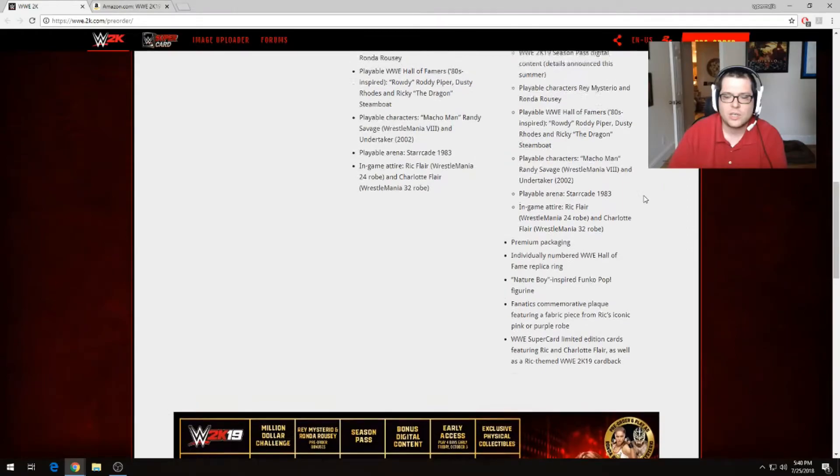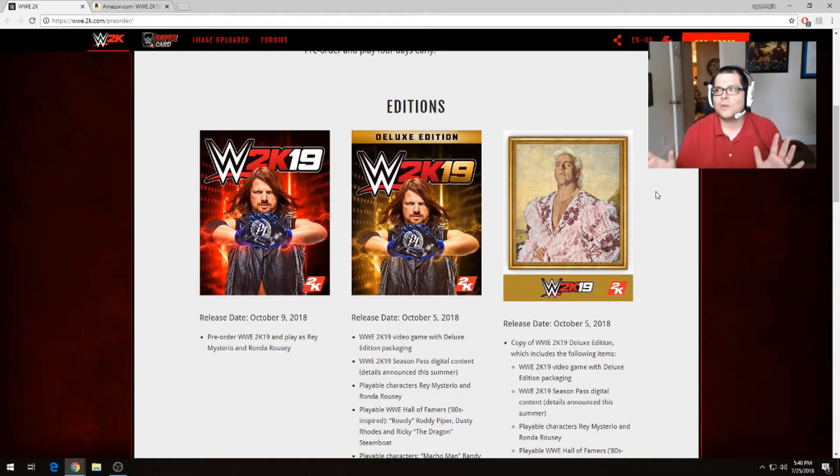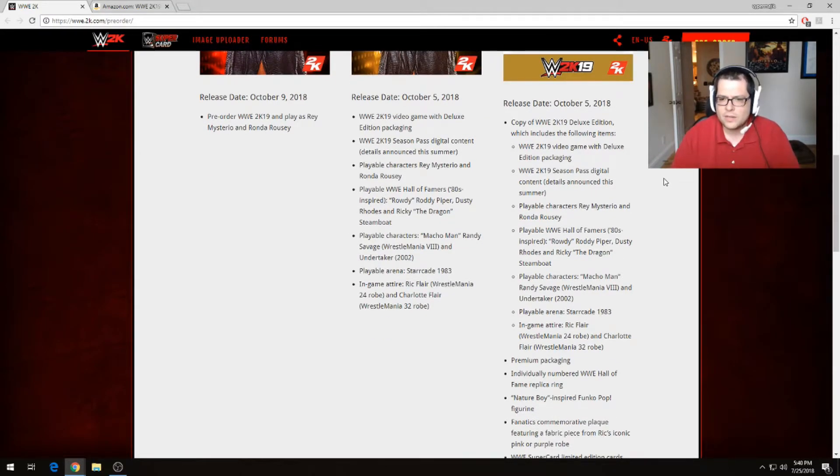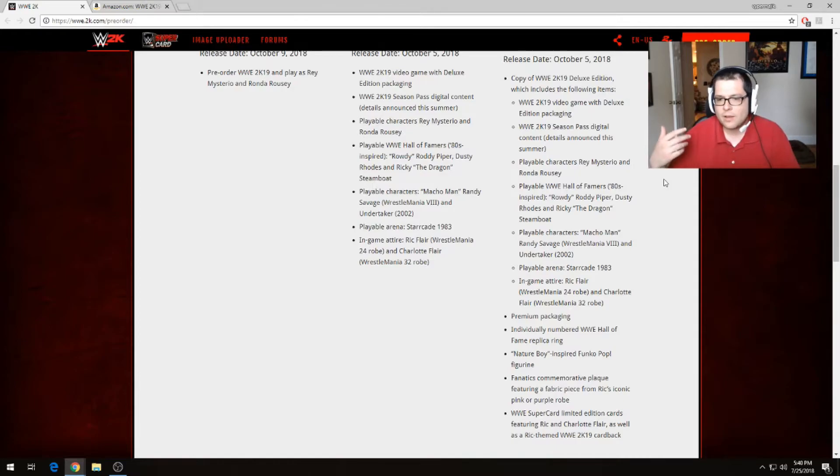Now it shows two different robes and I'm not really sure why the picture isn't matching the description. Also the styling and profiling Ric Flair Funko doll. I also found another description on their website — this whole edition is shrouded in mystery, I can't seem to get a clear picture on what this actually includes. Looking on the right-hand column: comes with the game, the season pass, Rey Mysterio, Ronda Rousey, Hall of Famers — Macho Man Randy Savage, Undertaker — a playable arena, in-game attire for Ric Flair and Charlotte, premium packaging, Hall of Fame replica ring, Pop Vinyl, commemorative plaque with a piece of fabric in pink or purple, and a superstar limited edition card featuring Ric and Charlotte Flair.